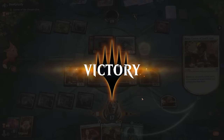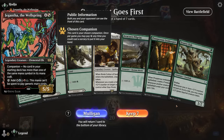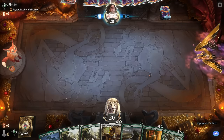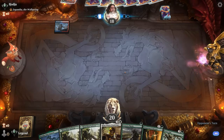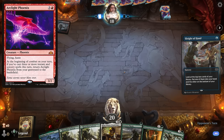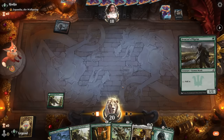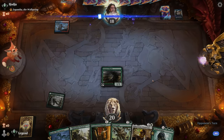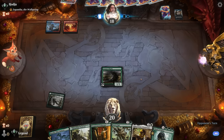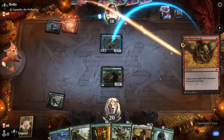We are facing Izzet with a very nice opening hand — mana acceleration with Pilgrim and Inkkeeper, and Rosie plus Scurry Oak can set up an infinite combo. Izzet could mean Phoenix, and we do see a Sleight of Hand. The Phoenix deck has quite a bit of spot removal, so they might be able to interact with the combo in a few ways. This is a matchup where resilient threats like Heliod and two-for-ones like Collected Company will come in handy. It might just be a Wizards deck — Symmetry Sage, Reckless Charge, take six.